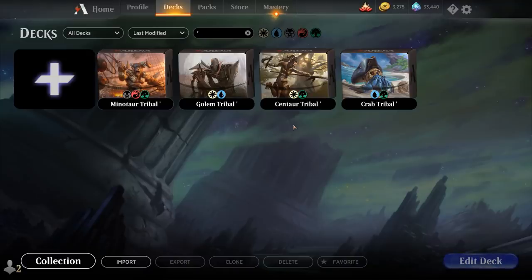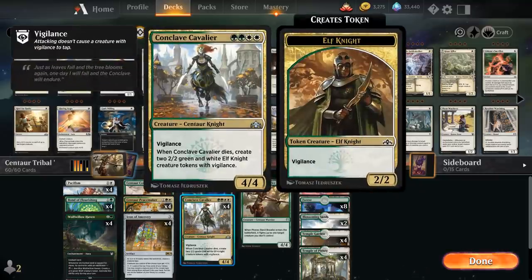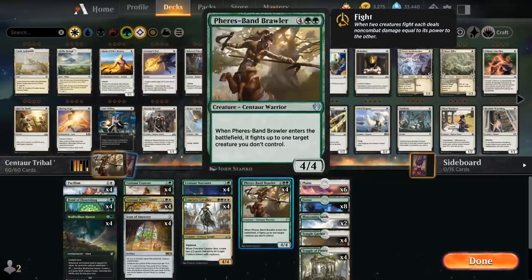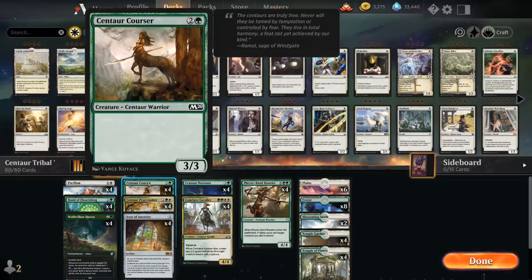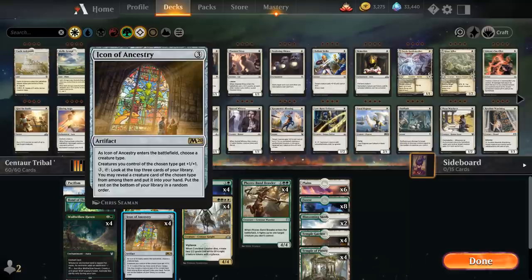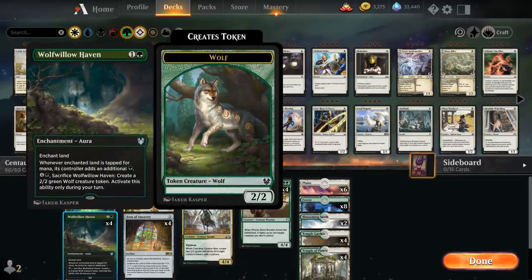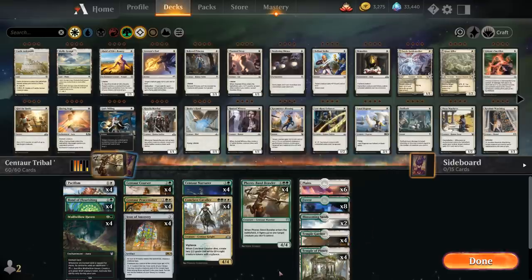First up from my side will be Centaur tribal — a pretty straightforward green-white beatdown deck featuring some all-stars like Conclave Cavalier and the Faeries Band Brawler as a nice removal spell built into a creature. We've got staples like Centaur Courser and Centaur Peacemaker, which can gain us a bit of life. Centaur Nurturer has life gain built in and can help us ramp. The main payoff we'll see across all my tribal builds is Icon of Ancestry, which gives our creatures +1/+1 and helps us look for additional creatures of the chosen type. We also have removal with Pacifism, Pawn of Flourishing for selection, Wolf of Lohaven for ramp, and a pretty straightforward mana base.